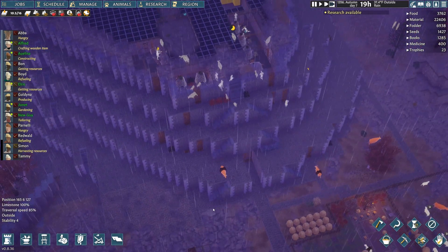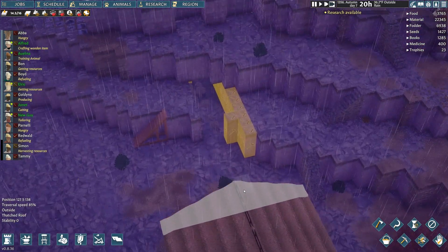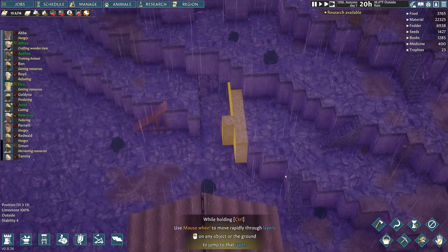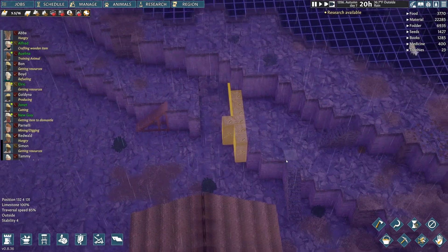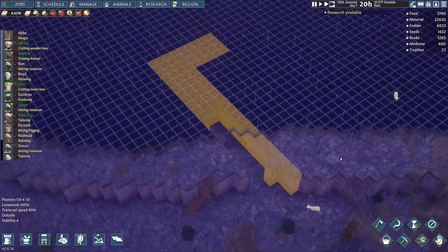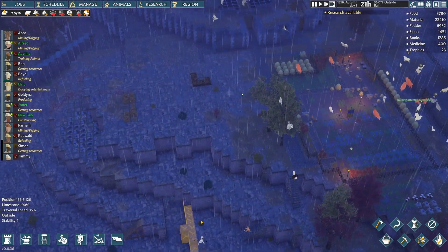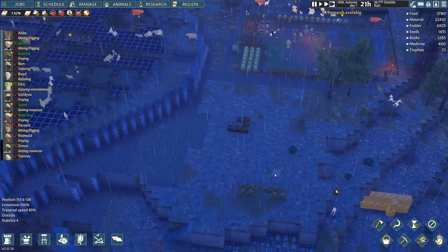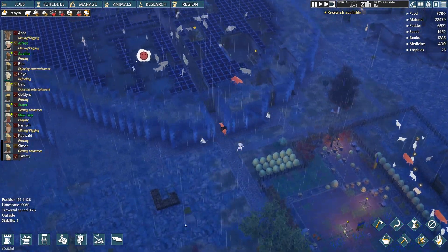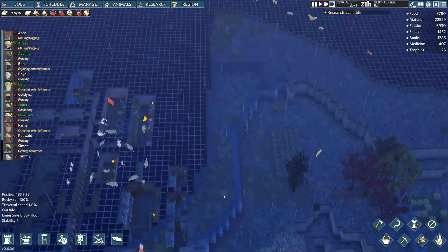Something else I have them working on is this over here — this is just the beginning of a kill pit. My plan is to dig a trench out and eventually force all the raiders into this little trench, and then rain death, arrows, and all kinds of love down on them.